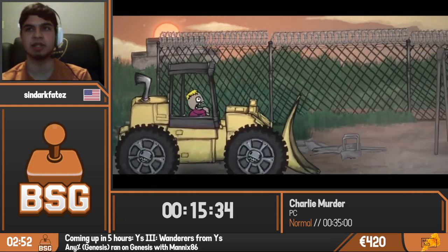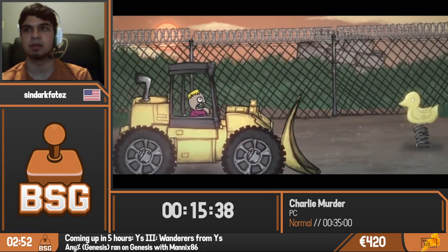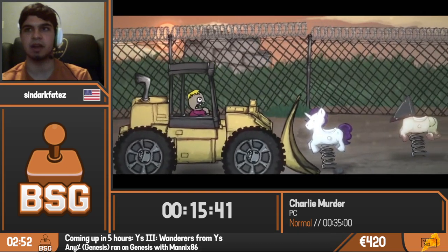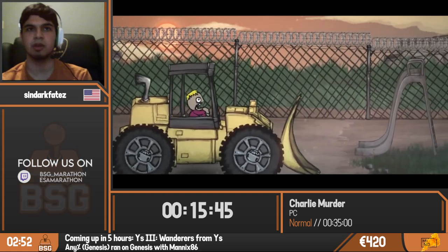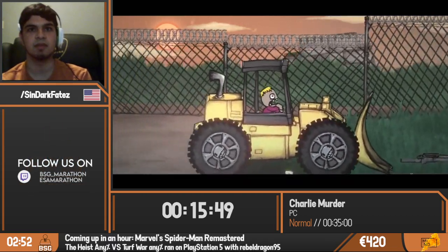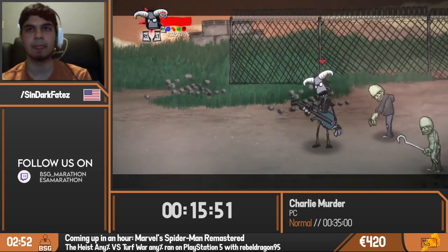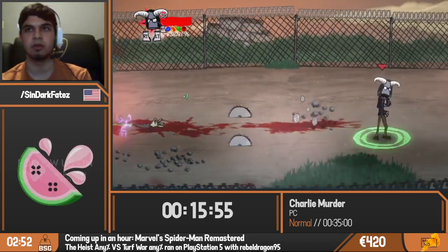There's also another gaming reference — you probably saw it while I was throwing the baby: there's a little Pyramid Head right there. Also, where did this baby get his license to drive? That's not safe. Simply destroy some more enemies before we move on.